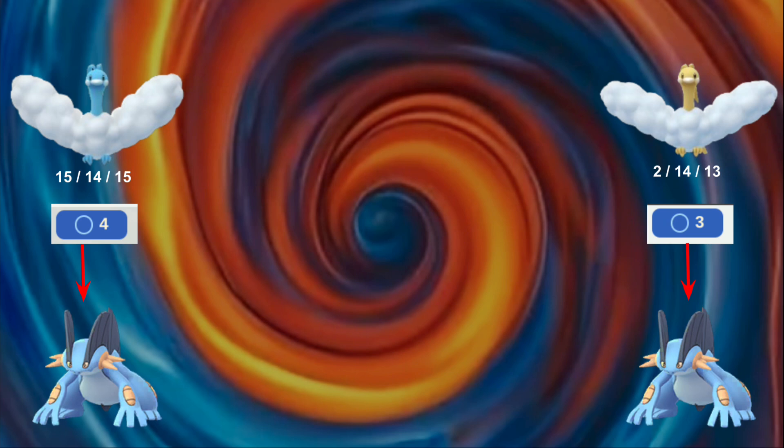If the Shadow Dragonair has a specific IV spread, it will take 2 damage per lick instead of 3, which flips that matchup. It's the most prominent difference in 1-turn fast moves, so like Incinerate doing 1 extra damage is not as noticeable because it's doing 1 extra damage per 5 turns, but fast moves like Dragon Breath are going to do 1 extra damage every turn, so it would be 5 extra damage every 5 turns.